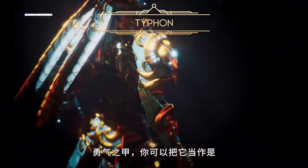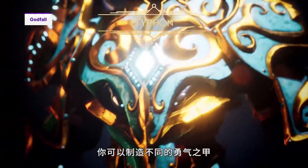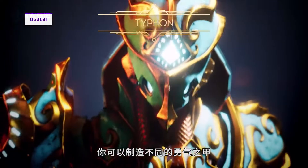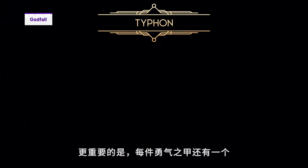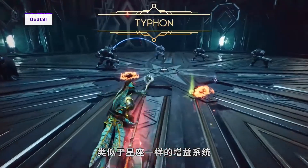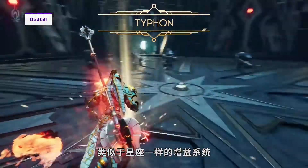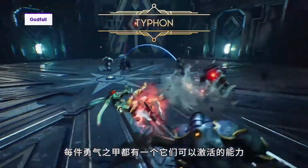Let's dig into a little bit more. Valor Plates — think of them as weapon platforms for your character. As you play, you can craft additional Valor Plates that have their own characteristics, their own capabilities, and more importantly, they have a different augment constellation that is associated with each Valor Plate. Think of each Valor Plate as having their own activation for capabilities.